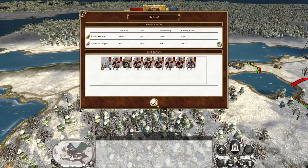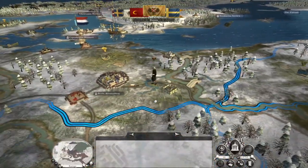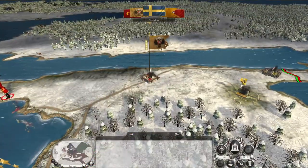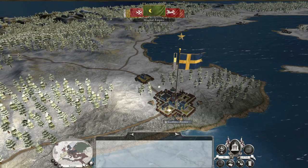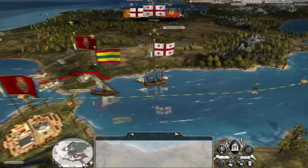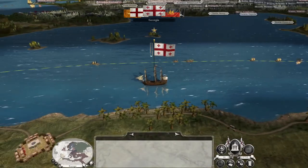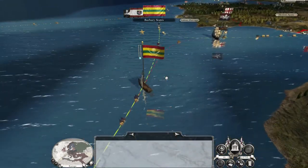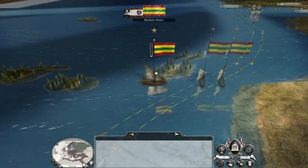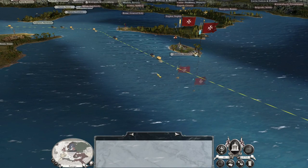They've gone from nearly 6,000 down to 2,000. Russia is storming in - I think we might be about to lose our foothold. The forces we've got left need to go back to Konigsberg. And potentially try and barter peace with the Russians - I doubt we'll get it because we're on the back foot and the AI doesn't normally negotiate when they're in the advantageous position.